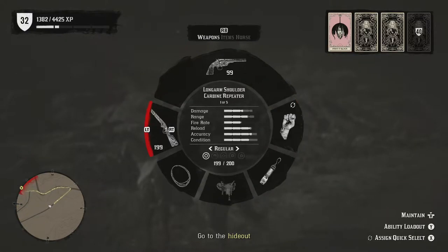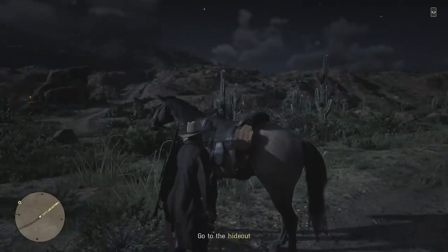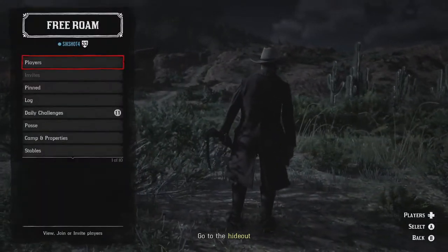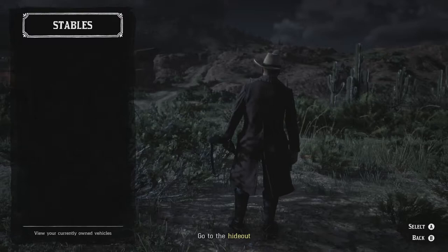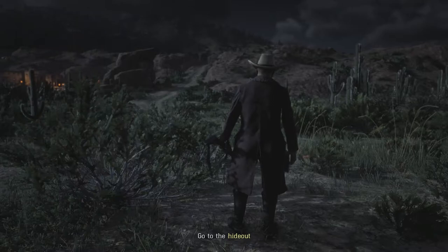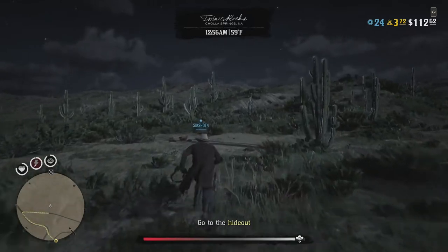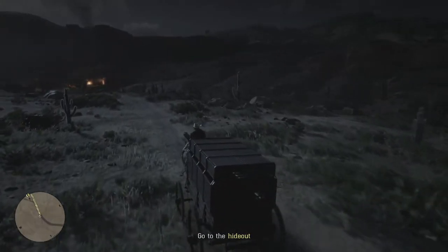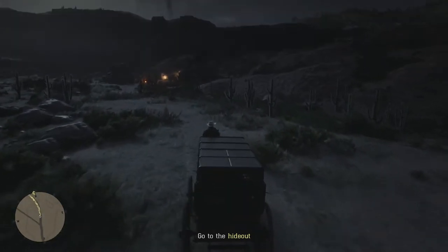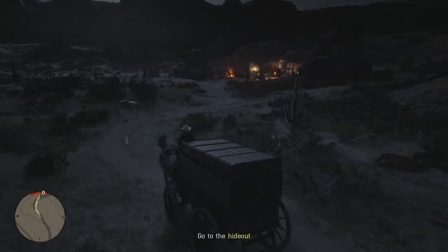I'm actually going to take the bolt action with us. There's two targets — I'm gonna try to capture them alive, so I'll send my horse out of here. We really need to get that bounty wagon, so let's go ahead and call it in. Stables — own vehicles — let's get the bounty wagon out here. Of course it's gonna spawn way out in the middle of nowhere. All right, now that we got the wagon with us, let's pull up over here.